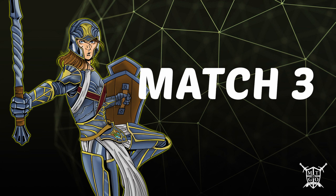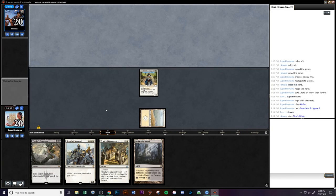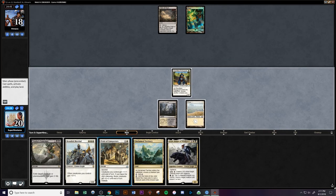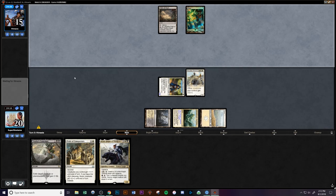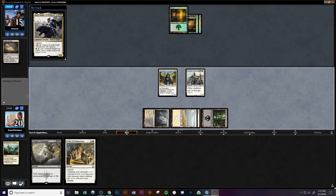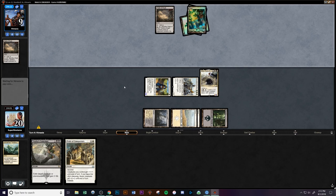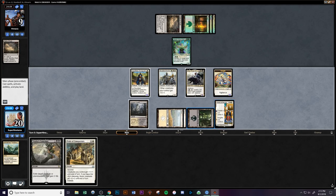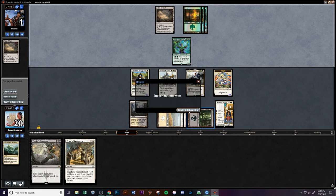Let's get into match 3 — a really quick 2-0 for us. Opponent was on some weird land-based strategy. We get Dauntless Bodyguard on turn 2 and Unclaimed Territory into a Banalish Marshall. Getting in for three. Knight of Windgrace comes in on turn 4. We hit another Banalish Marshall getting closer to Pride of the Conquerors Ascend. Getting in for five with Vigilance and dropping opponent to four — that's game 1.